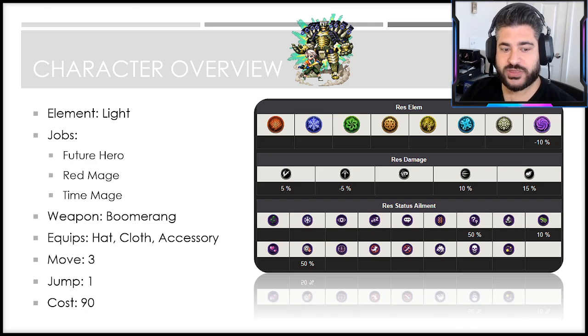They gave him the unique job of Future Hero with Red Mage and Time Mage sub jobs. They also gave him the unique weapon of boomerang, and he can equip hack cloth and accessory with a move of three and jump of one as a cost-90 unit. Weapon type resistances are overall not the worst — 15 to magic, so that's definitely his forte; 10 to missile; 5 to slash; neutral to strike; with a minus 5 to pierce. No glaring weaknesses from that perspective.